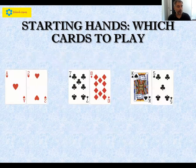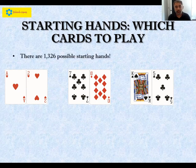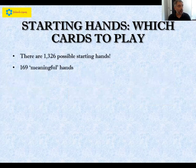Which hands should you be folding and which hands should you be raising with? There are lots of starting two-card hands you could get — ace-deuce, 7-10 offsuit, jack-five offsuit. In fact, it turns out there are 1326 possible starting hands you can be dealt. Luckily, these 1326 hands can be grouped into 169 meaningful groups, which is much more manageable.